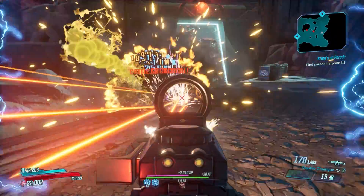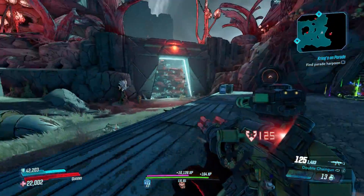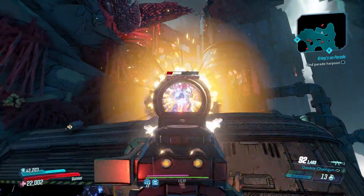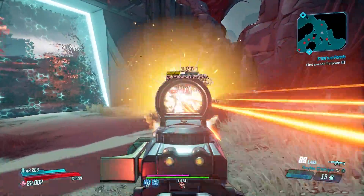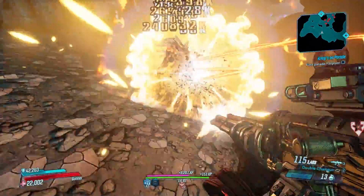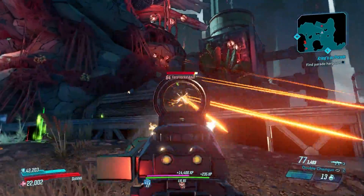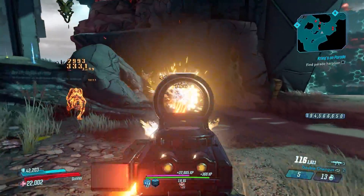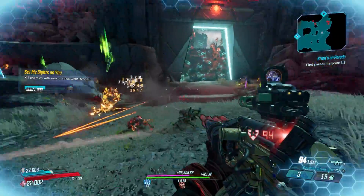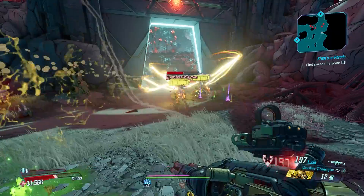Dropping in at number 6 is the Super Shredifier. Much like the Boom Sickle, this gun is only exceptional when you get the right prefix. The Shredifier itself is decent, but it's the double barrel mode of the Super Shredifier that makes this gun exceptional — insane fire rate, great damage, and one of the most fun assault rifles you'll ever use. You can farm it from the Titan in the Slaughter Shaft, which drops the Shredifier 33% of the time, but only 9% of all Shredifiers will roll with the Super prefix.